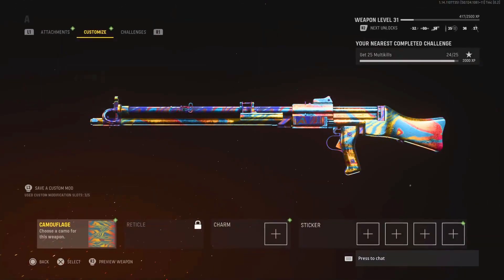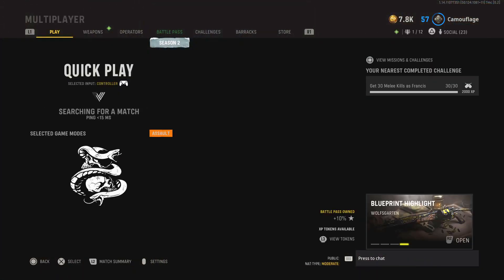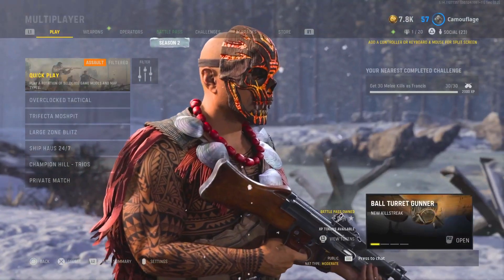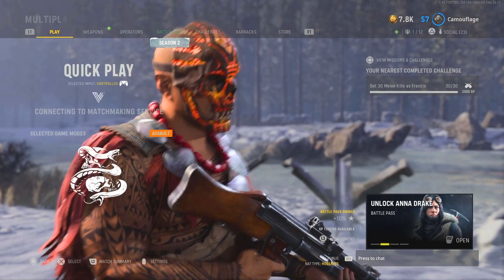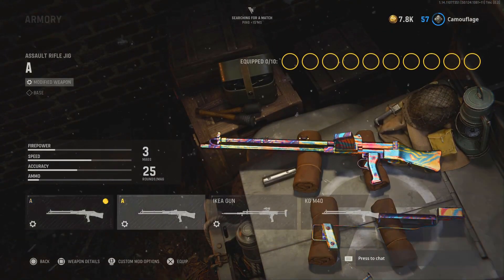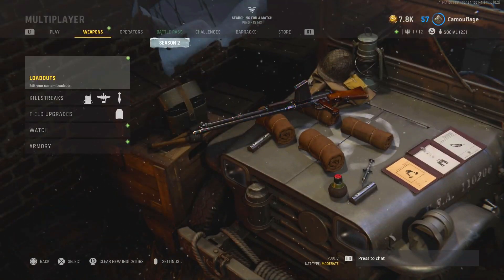That's literally it. This is the new Camo swap glitch in Vanguard, even though for me the old one still works. Now make sure you guys save the gun with the Camo as a custom mod. Also, to use the gun in-game you need to start a game first and then put the gun with the Camo in the class you want - you can even do this in-game as well.